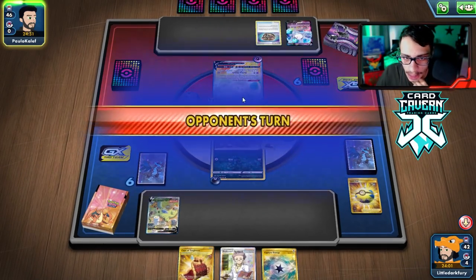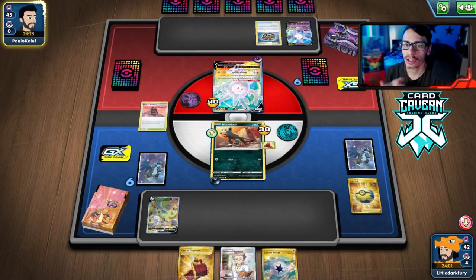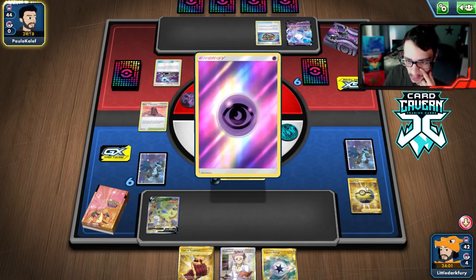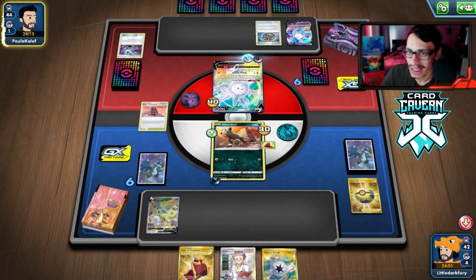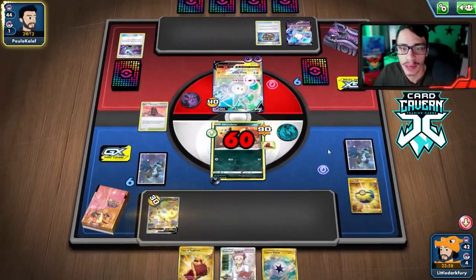I'll hold the Cape in case they play Tool Scrapper. We're just attacking for 40. We just have to Craigalanch this game to mill some good cards. Houndour lives the turn — we can retreat it and get Houndoom, go from there. I got rid of the Single Strike Energy with Tower, but we have four Urns of Vitality so that's fine. We'll just go with Craigalanch — they're weak to dark so no knockout for my opponent.